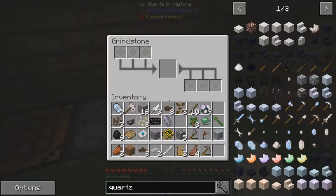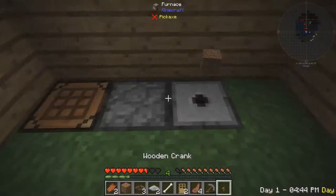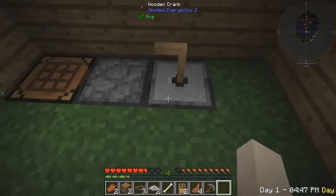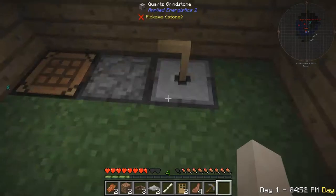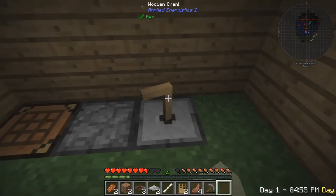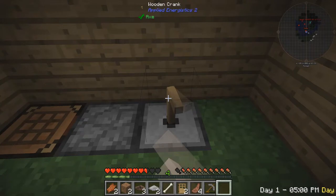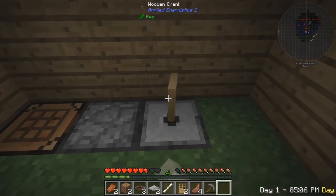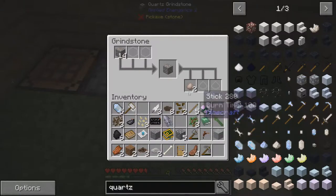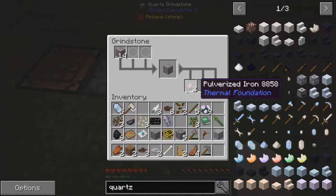We can just do this more, take our sticks, make a pattern like that, and we get a wooden crank. Don't turn it when there's nothing in it. You put iron in there and now you turn it — it pretty much doubles your ores. You put iron in there and it turns one iron into two pulverized iron, which can both be smelted down into two iron ingots. So it's really helpful.